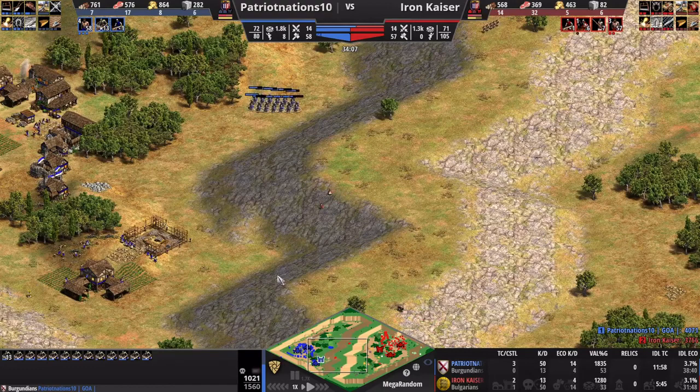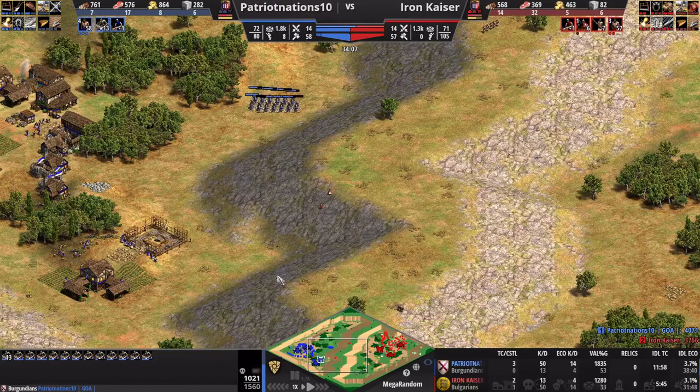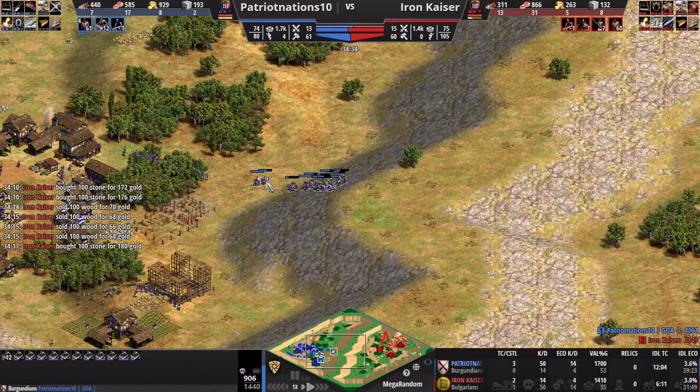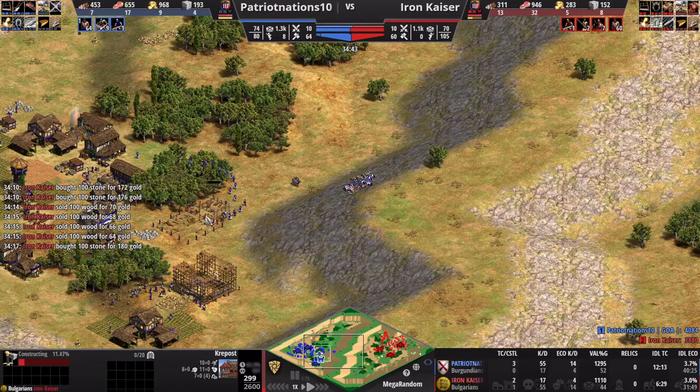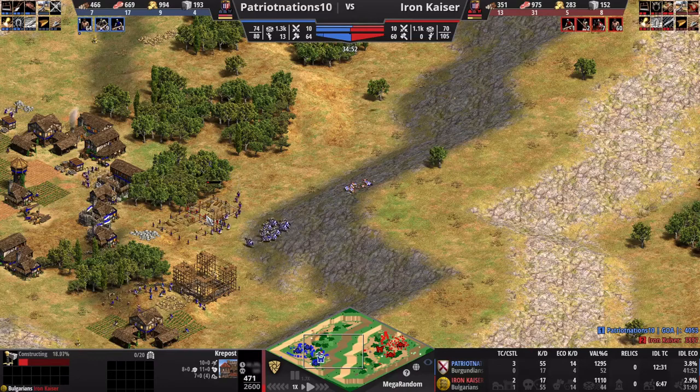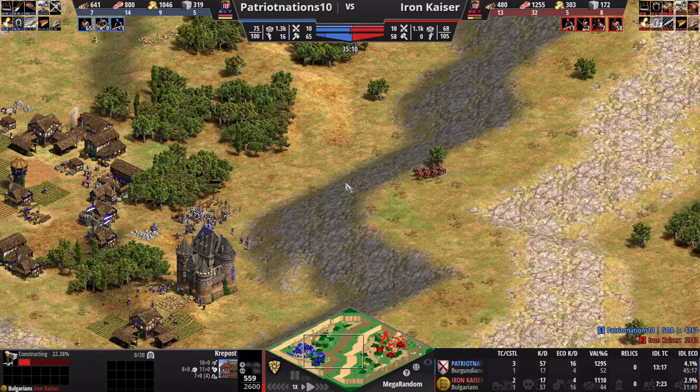I decide to try something a little desperate: I send two villagers forward to attempt an offensive Krepost. Like I said, you can use the Krepost defensively or offensively. Unfortunately, I hit right as he's getting his castle up — and my five Spearmen are not enough to take out his twelve Cavalier. The Krepost goes down. The saving grace is I'm able to delete it without too much stone lost. It gave me important information, but I lose a little stone, two villagers, and my Pikemen. Rough situation.